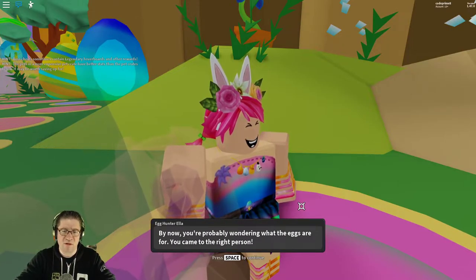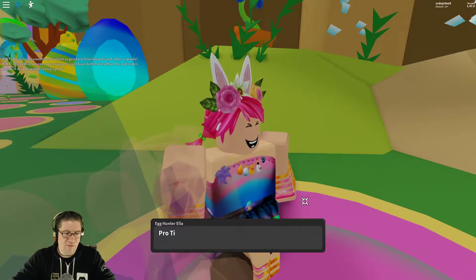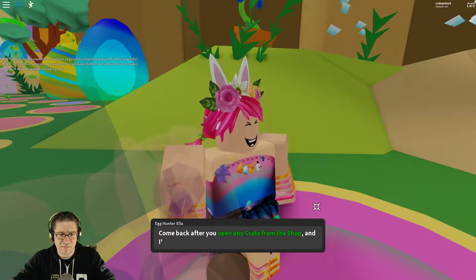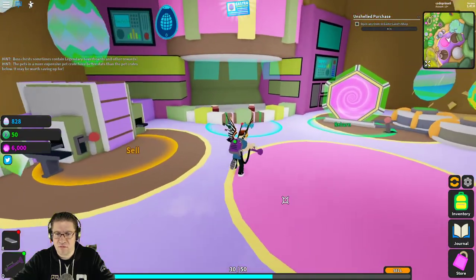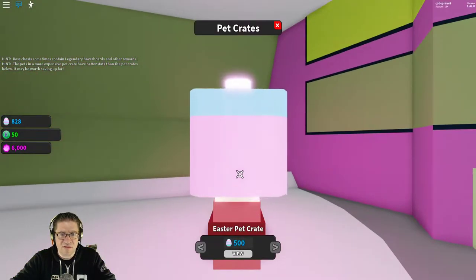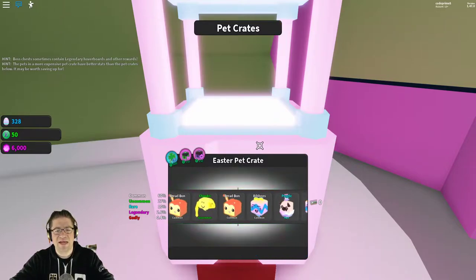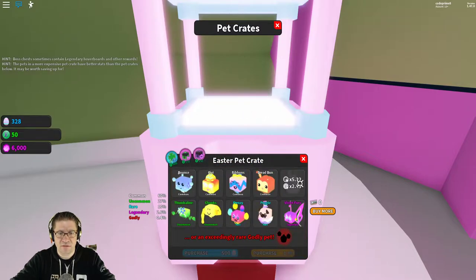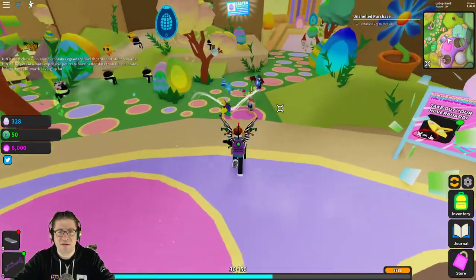Now she needs eggs for her friend. Pro tip: you can use easter eggs to unbox pets and hoverboards from crates in the shop — pets will help you with vacuuming ghosts. Come back after you've opened any crate from the shop. Let's go to the shop. Opening a crate costs 500 — let's do that. It's a random selection. Sweet, I got a bread bun! Let's go back.